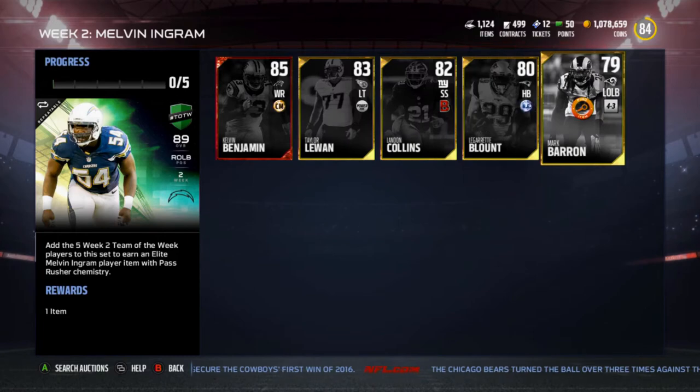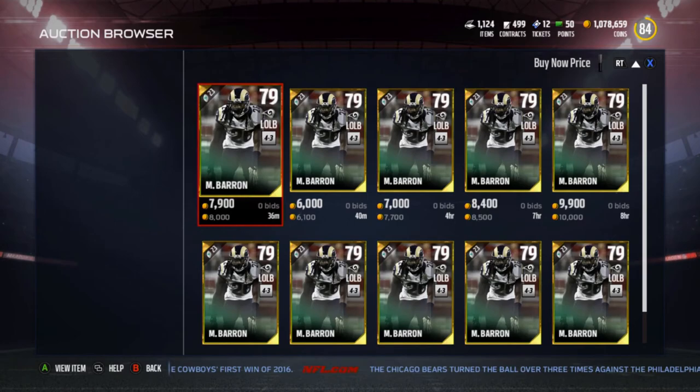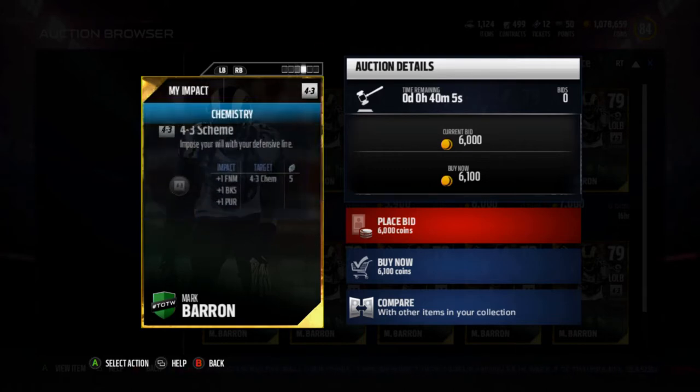First up is Mark Barron, a 79 overall left outside linebacker currently going for 5,000 coins in a 4-3 chemistry. He's got 86 speed, 75 strength, 86 acceleration, 78 tackle, 79 play recognition, 83 block shed, 86 pursuit, and 91 hit power.